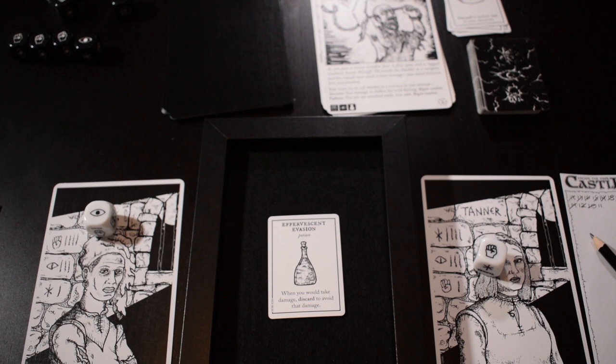So we've got the effervescent evasion potion — it's another consumable. When you would take damage, discard to avoid that damage. You should take hold of that. This is a really good card because some things will do three damage to you — three is kind of the maximum — so being able to stop that is really nice.